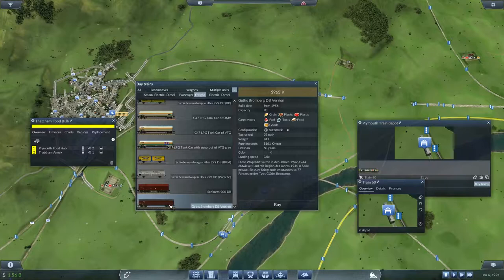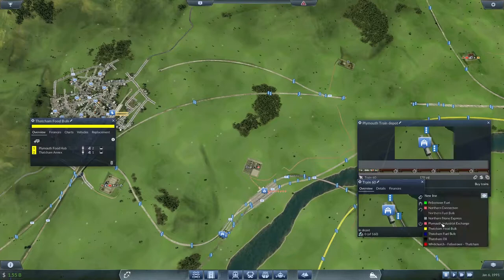So, 1, 2, 3, 4, 5, 6, 7 — let's stick 8 on there, just to show willing I think. And you are going to be on the Thatcham food bulk line. Splendid.